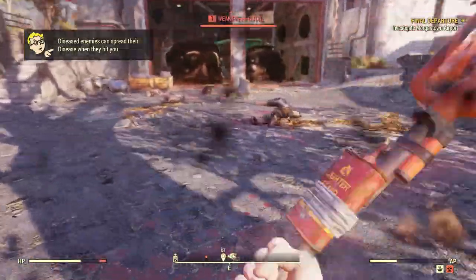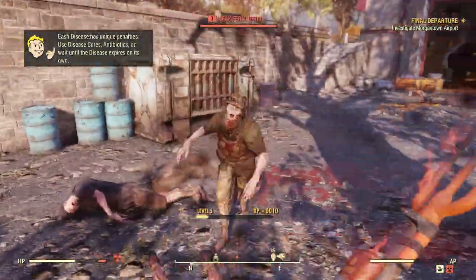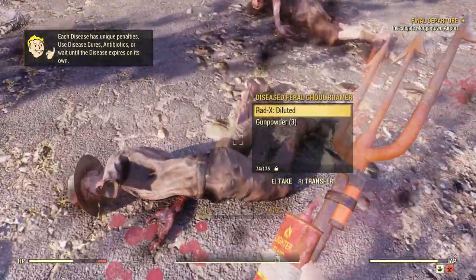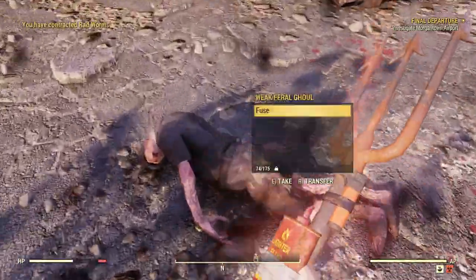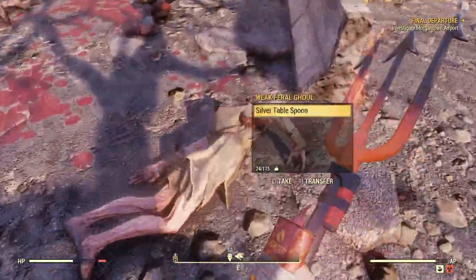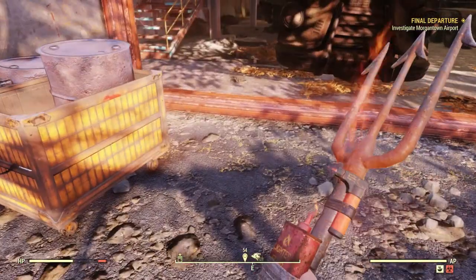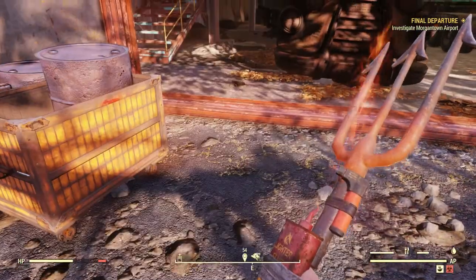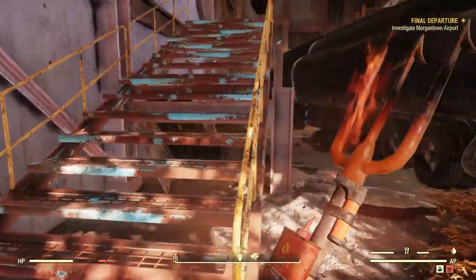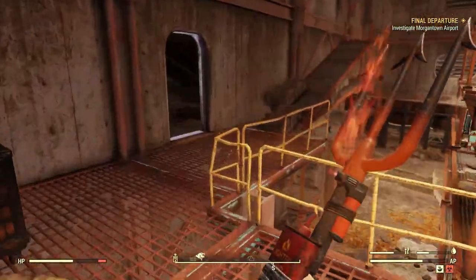Oh no, I'm diseased! Get away from me! I'm taking rads and a disease — there's like 10 of them, this is just not a good situation. Okay, we're good. Enhanced targeting card, and I'll take that Rad-Away — always want Rad-Away even if it's diluted. Duct tape. Rad Worms — 50% more rad damage. That's okay, I don't think we're going to be fighting a lot of things that have radiation, so we'll be fine.